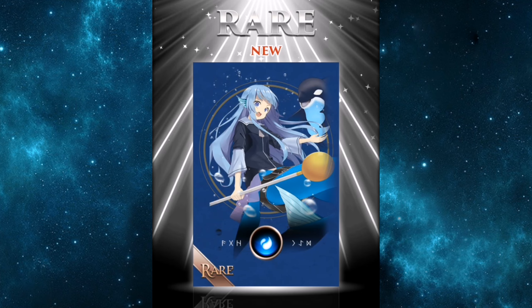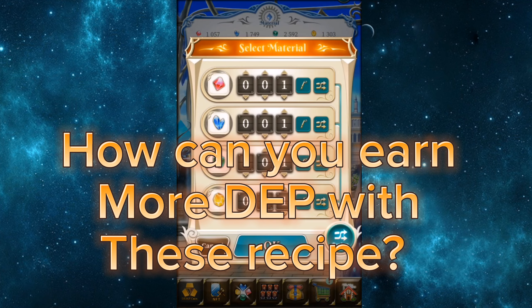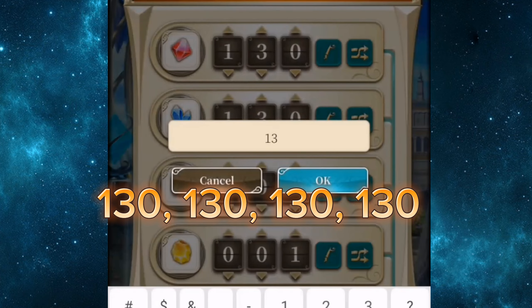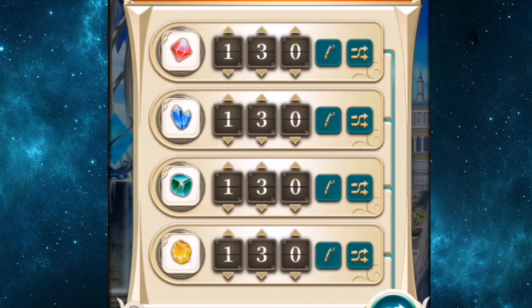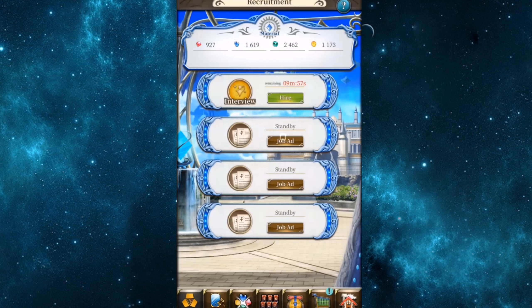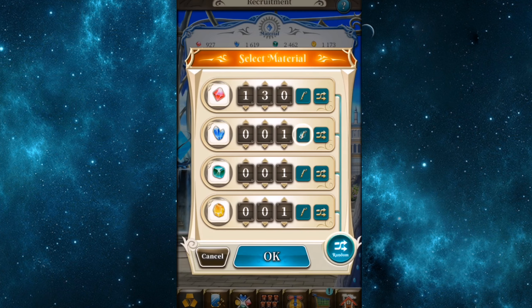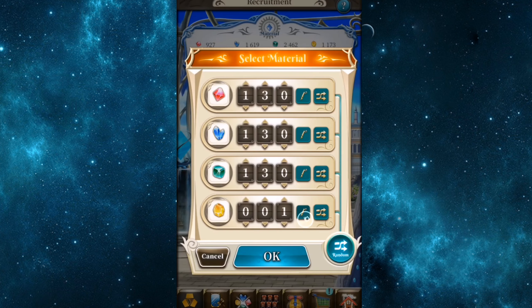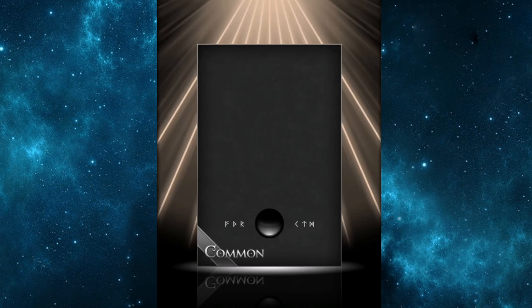Here is the recipe for recruiting a specialist team: 130 gems. Specialist NFTs, whether common or rare, are abundant in the market and only a few are using them, making them cheap and undervalued. My newly recruited job lords are available in the market today with a price range of 2k to 5k.